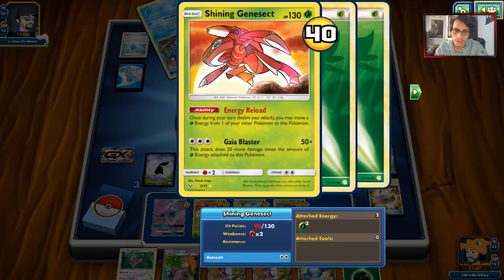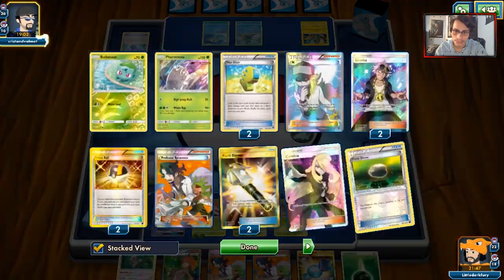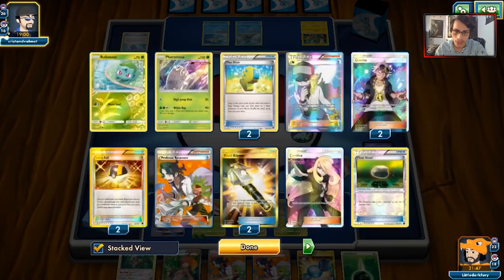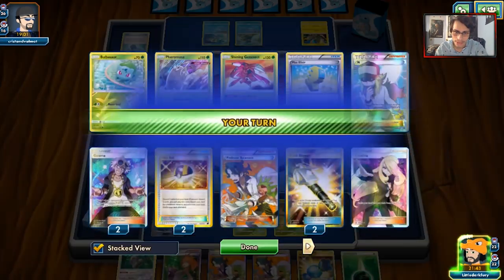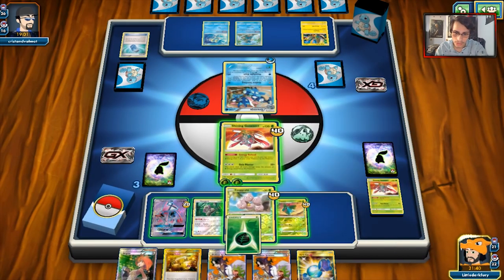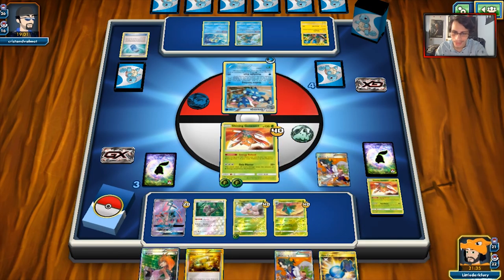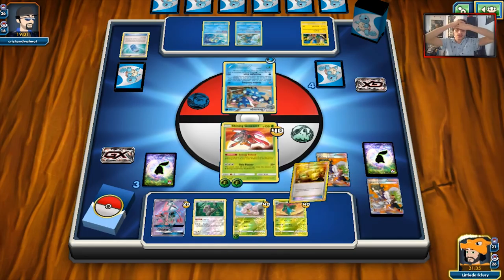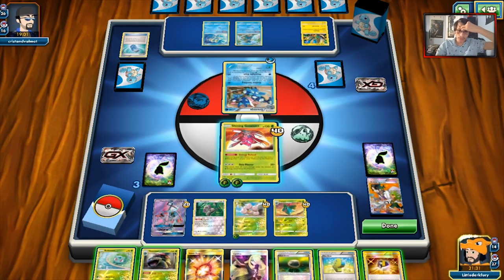I'm feeling confident we'll hit Venusaur, so I'm going to attach the grass to Genesect. We need to find Super Rod though. We have Energy Switch but we don't really get to play that. I'm feeling confident we're going to find Venusaur — if not, we can only Energy Reload but I really hope we find Venusaur or Super Rod too. We got the Venusaur!